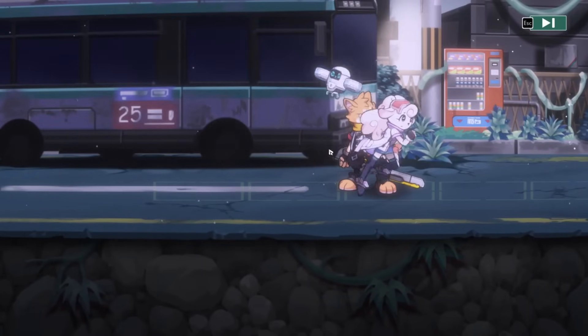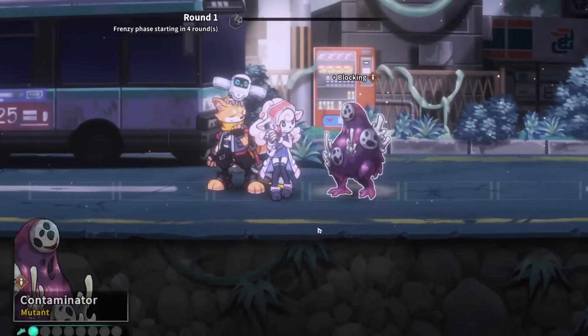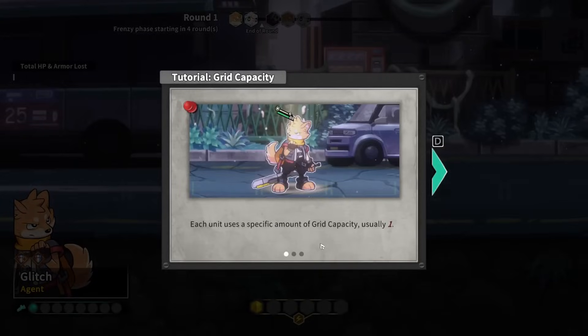Let's hop into the next battle. Myra, from what I understand, is our healer slash ranged attacker with two different moves. When one character attacks, teammates in the same grid will chime in — make use of co-op attacks to maximize damage. So if you've got two characters in the same grid, the other character will attack when you attack with one. You can have up to three different things on one grid space, but some things might take up more or even zero grid space.